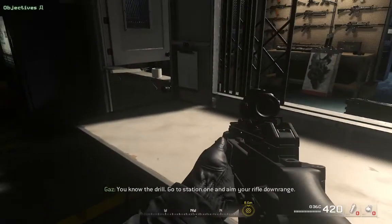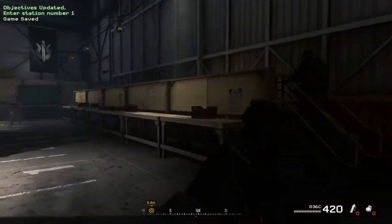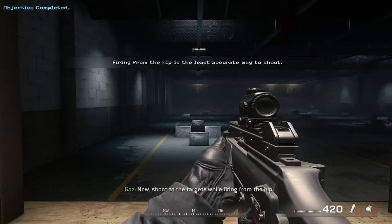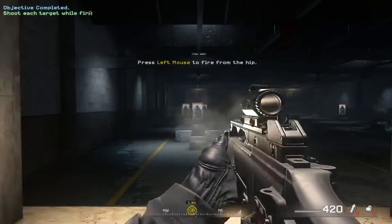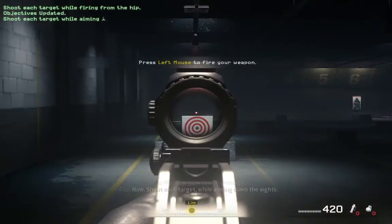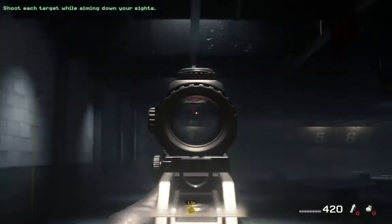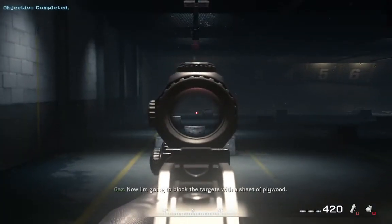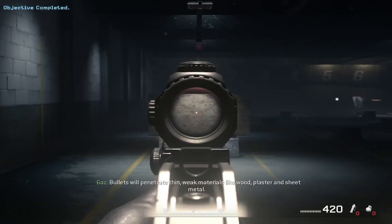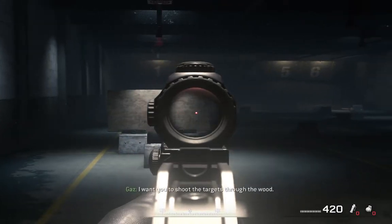You know the drill. Go to station one and aim your rifle downrange. Lovely. Now shoot at the targets while firing from the hip. Now aim your rifle downrange. Now shoot each target while aiming down the sights. Now I'm going to block the targets with a sheet of plywood. Bullets will penetrate thin, weak materials like wood, plaster, and sheet metal. Now I want you to shoot the targets through the wood.